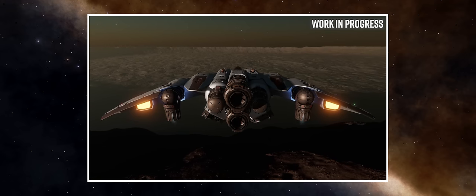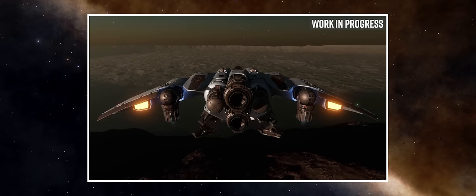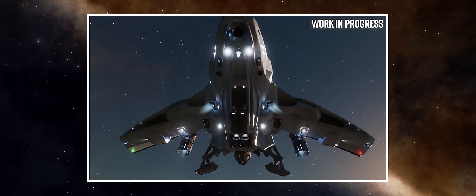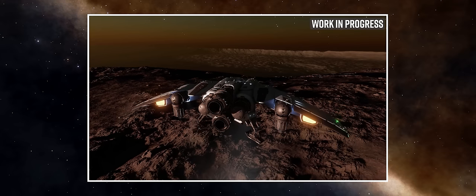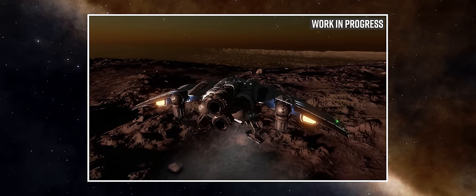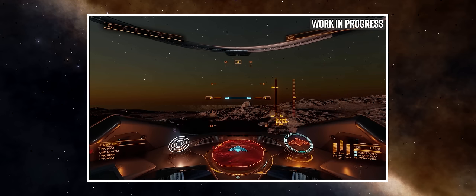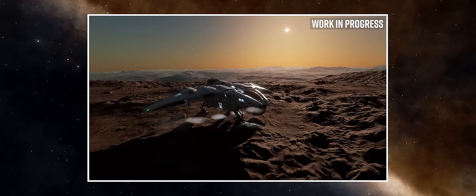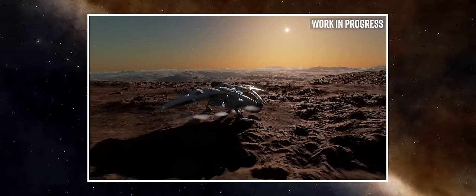Whilst it wasn't readily apparent from the initial view of the ship last month, the new footage of the currently work-in-progress Mandalay that you can see running here shows quite clearly that the Mandalay comes fitted with a forward-facing view down through the pilot's feet, meaning you will be able to see the ground below you when surveying a planet or looking for geology or biosigns.